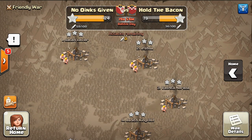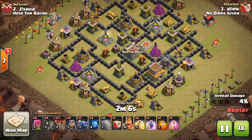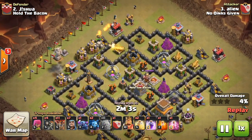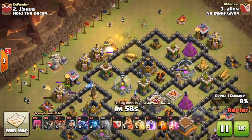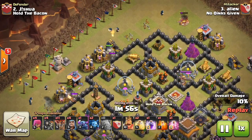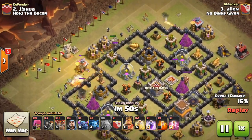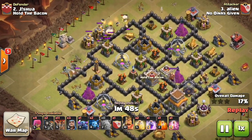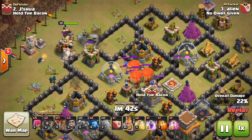Up next is our number three going against their number two — this attack is by Alien, one of our titan town hall eight players. He's going to use a variation of just about every town hall eight strategy there is except dragons and hogs: golems, PEKKAs, wizards, balloons, and bowlers in the clan castle. He starts from the top left side, throws down his golems, surrounds them with wizards to take care of those defenses, and aims to take out as many air defenses as possible to start the loon portion of his raid.